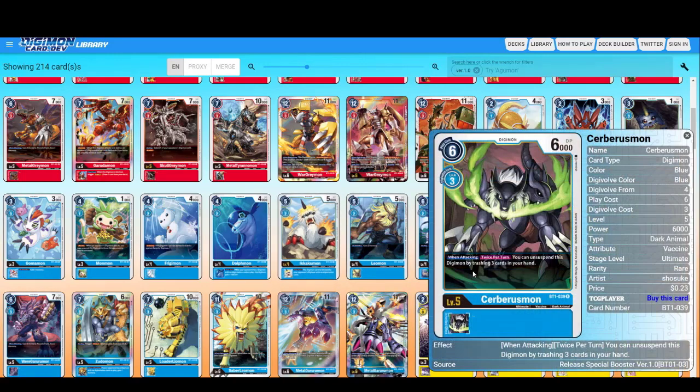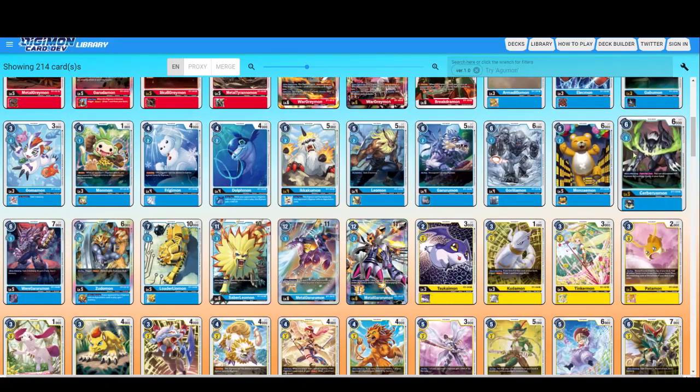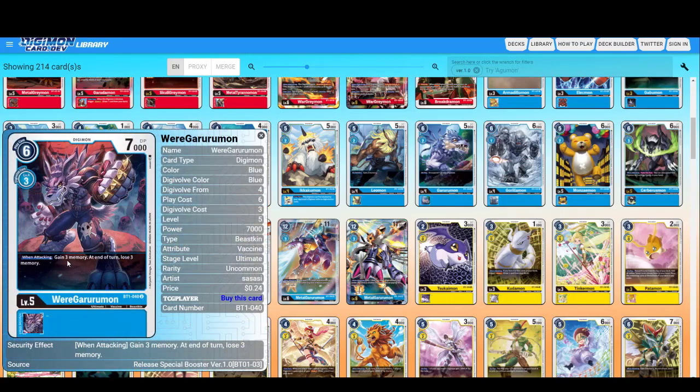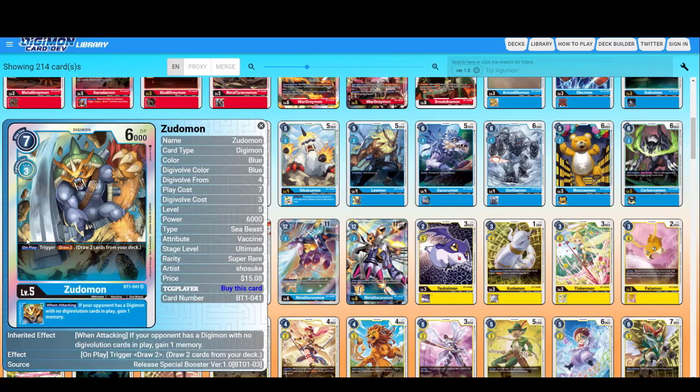Cerberosmon — when attacking, twice per turn, you can unsuspend this Digimon by trashing three cards in your hand. I still haven't seen cards that activate effects when trashed from hand, but if such cards exist for a blue deck, this is going to be broken — it's 6000 DP and can attack three times because twice per turn you can unsuspend it. When attacking, gain through — this effect is seen on a lot of Digimon.